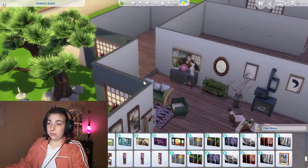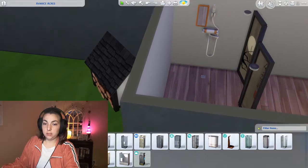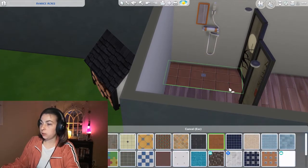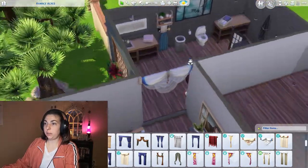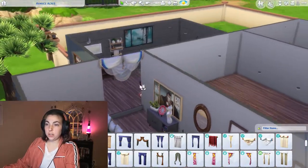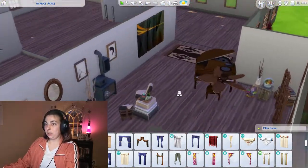Let's do the bathroom. First of all we're going to need a screen. We need to add a little bit of tile right here because obviously you wouldn't shower on wood - that's just unheard of. I freaking love this - this is amazing, I want this bathroom! And then this curtain can go down so that you can take a bath. I love this house.